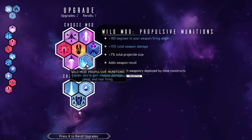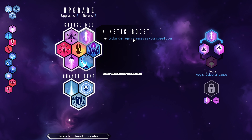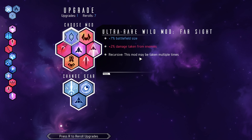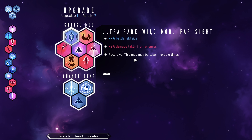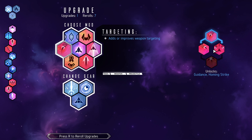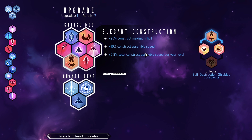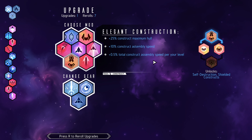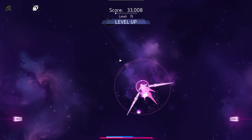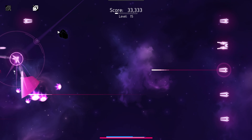Propulsive munitions causes you to gain weapon damage recoil and rear firing — I don't want that. Global damage increases as your speed does — sure, that's pretty good. Velocity: more weapon damage and they swing a little bit faster — why not? That seems like a good one to add on top.